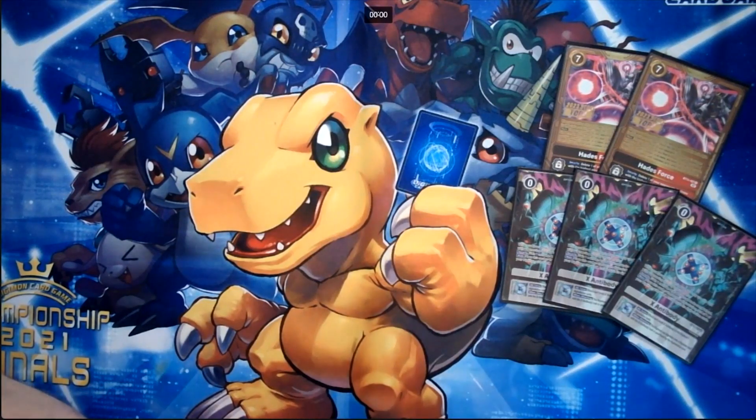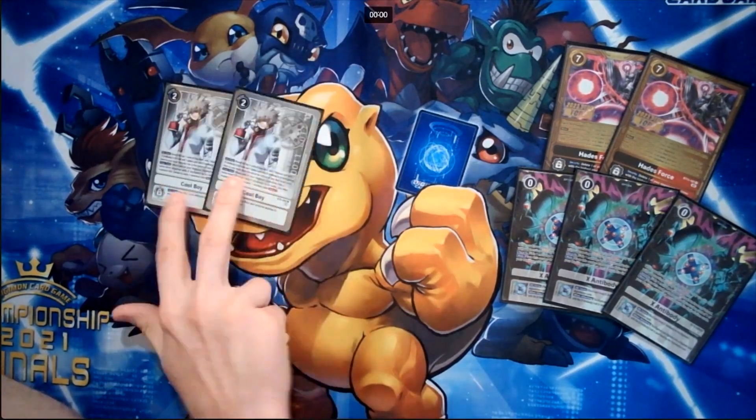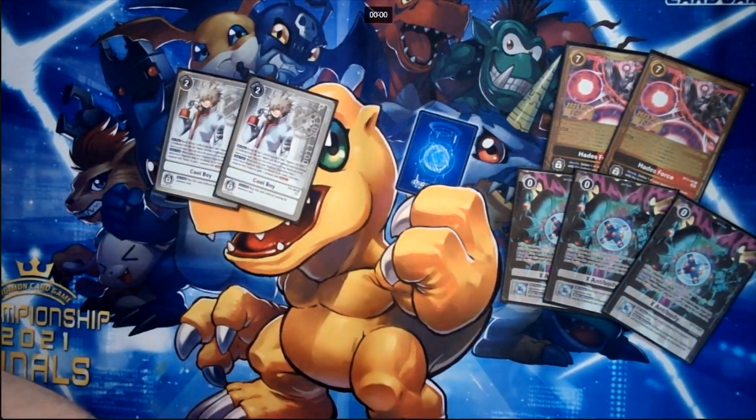For Tamers, this is the point where what you value is what you go for. We run two Cool Boy — obviously like the best value Tamer. Hard play for two, dig three deep, grab a Digimon with X-Antibody traits and the option, super good. When you would digivolve into a Digimon with X-Antibody and it's the same level, X-Antibody — suspend, draw one, gain one. Sometimes it's a good choke card; you can put it to one and play Cool Boy.